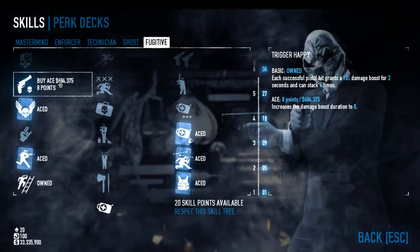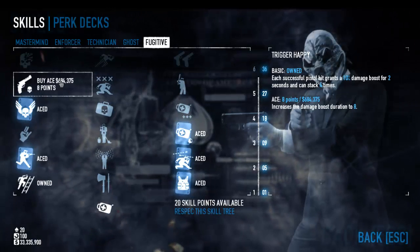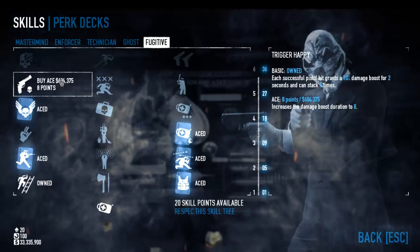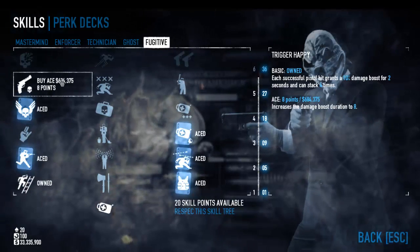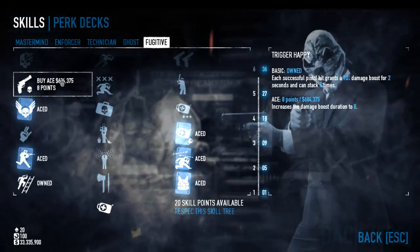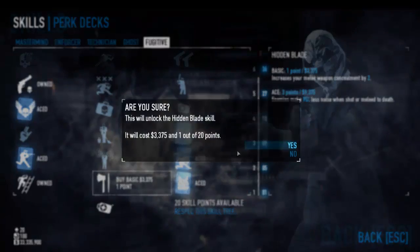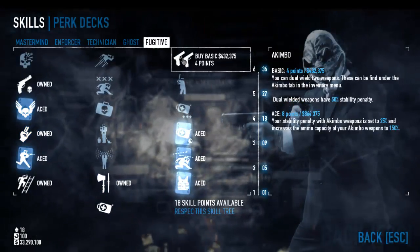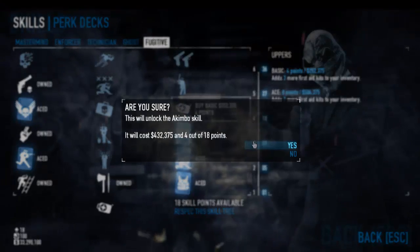Trigger Happy we're not going to ace out — we're a little short on skills. I'd like the additional damage boost duration, but if you're in consistent combat moving from enemy to enemy, the damage will stack fast enough over those two seconds if you're firing quickly. We have two more points to spend — I'll go Hidden Blade and then Brother's Keeper. They don't necessarily fight thugs often, but thugs do swing particularly hard on Overkill and Death Wish. Then we want to ace out Akimbo.